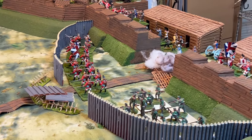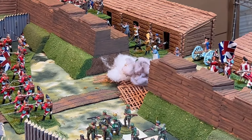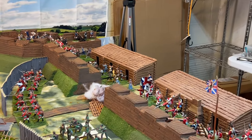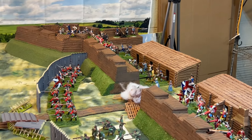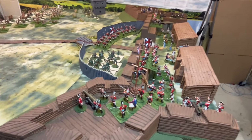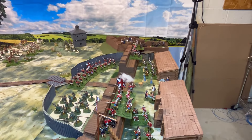It takes four points to knock out the front gate and eight hits for the main gate. Our British losses — they lost a couple of guns and about seven stands of figures.